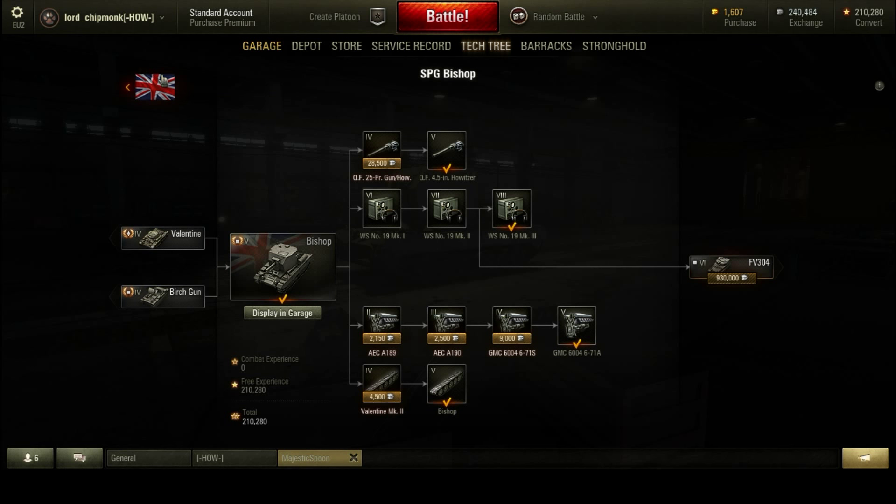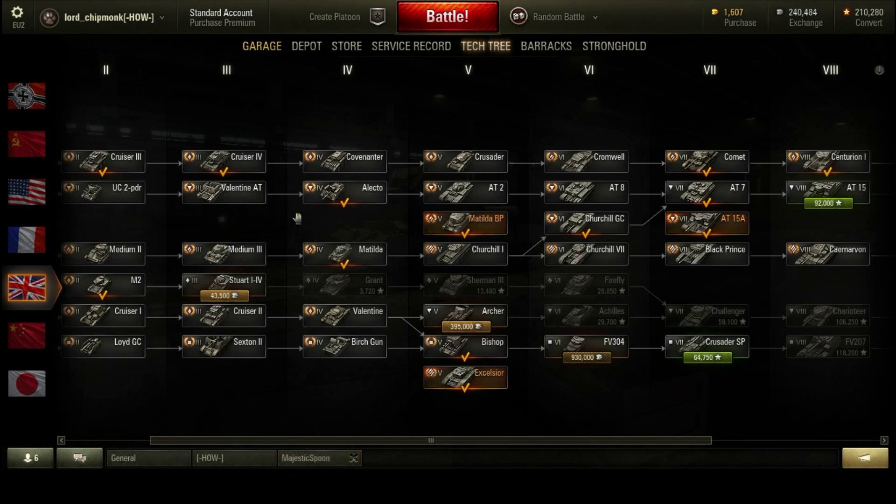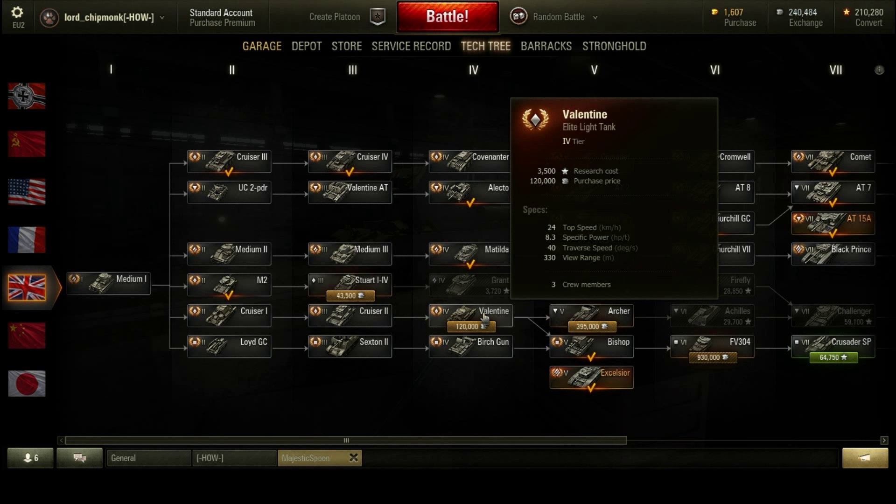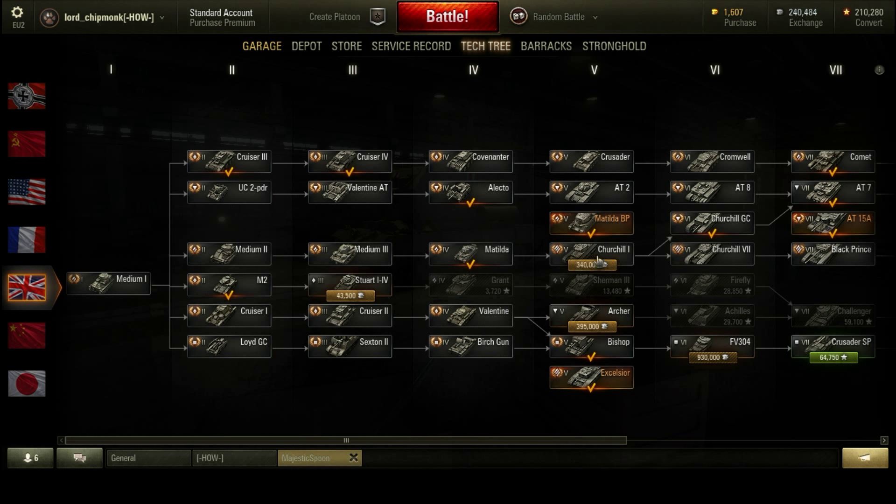There are a couple of different ways of approaching this tank in the tech tree. You can come at it from the SPG line via the Lloyd Gun Carrier, Sexton II, or Birch Gun, or from the Cruiser 1, Cruiser 2, Valentine line that used to lead into the heavy tanks but has since been rejigged with the introduction of new British machines.